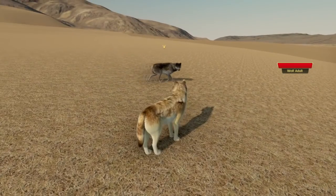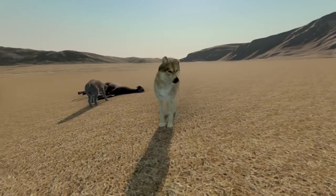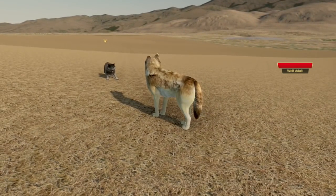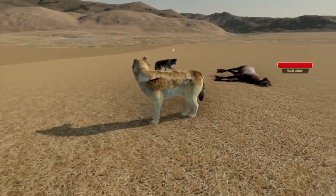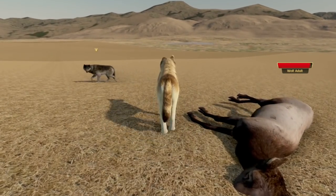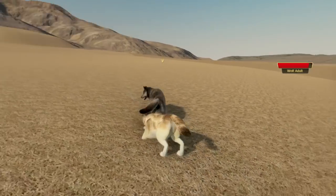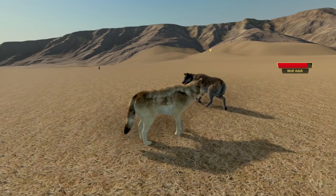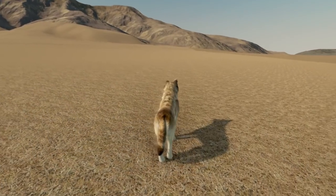So here we've got my mate and one stranger wolf, just to keep it simple for this testing and tuning. Let's try some fighting here and see how it looks. So if I can bite it — there's the rear leg bite. That's just like the elk, really. So that one works pretty well.